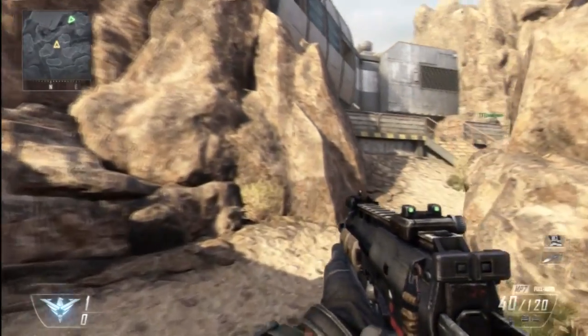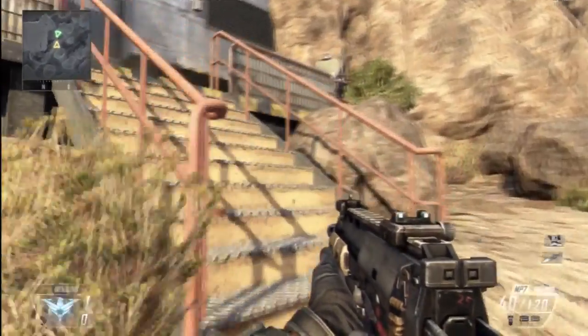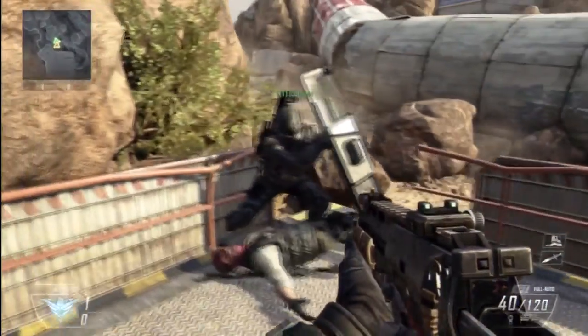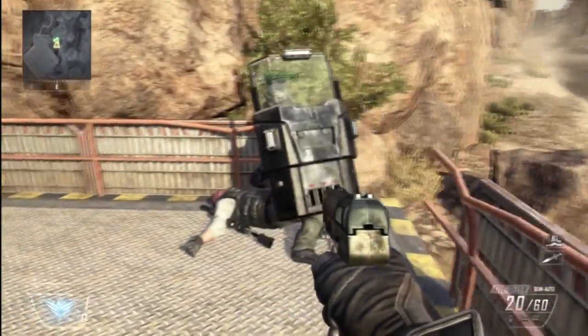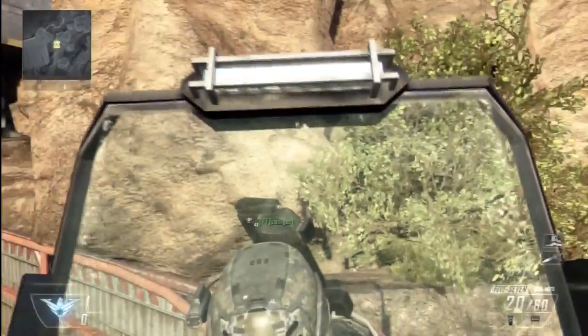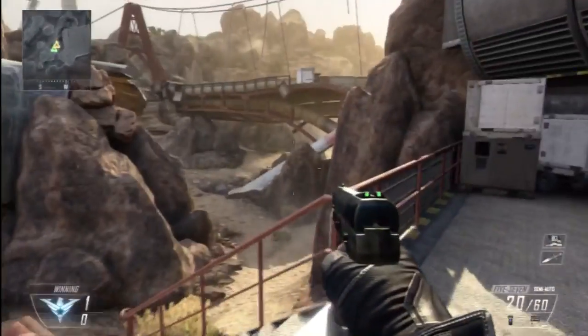If you're the person doing the glitch, you need to walk up to the top of the decking or the stairs where your friend is. You need to make sure he's in the same position, otherwise it will not work. Once you've done that, go up to his right shield and plant a claymore directly in front of him. If you do it correctly, it will actually launch your claymore across the map.